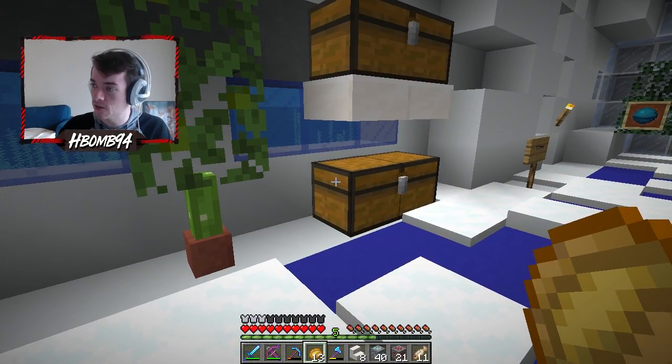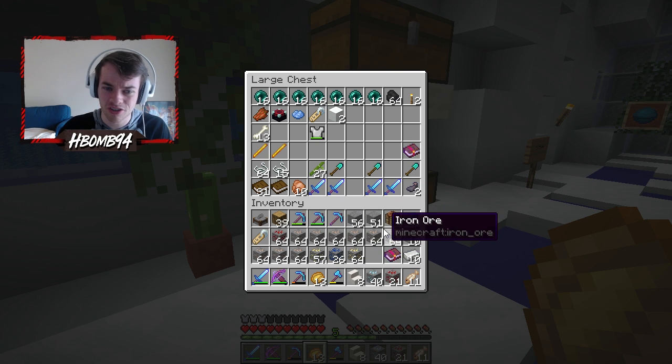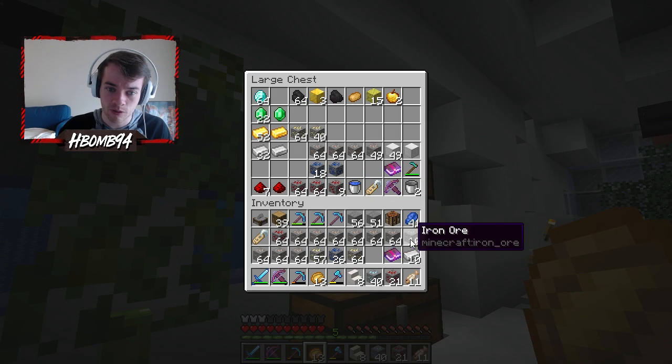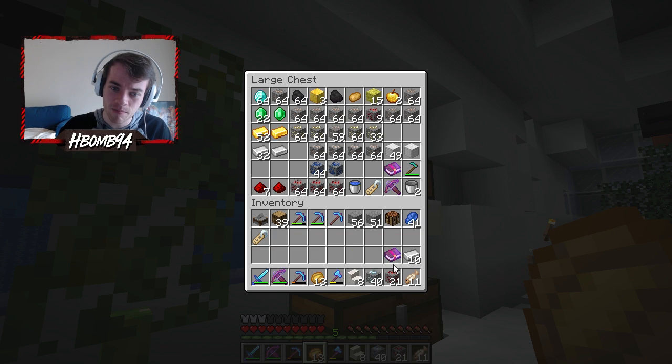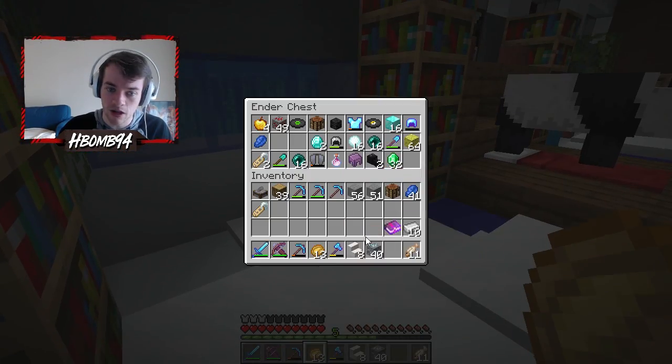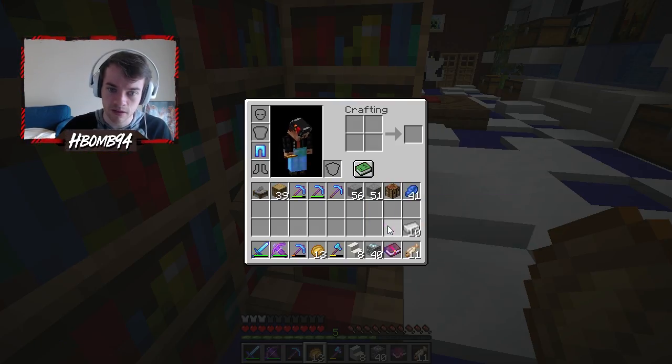I did see that there was a coal, wood, torch type deal thing with crafting. Oh my God, all this iron. Is it sad that I'm more excited about the iron than the diamonds? We should fortune three these right now too. Oh, the lectern! There was new functionality to it.